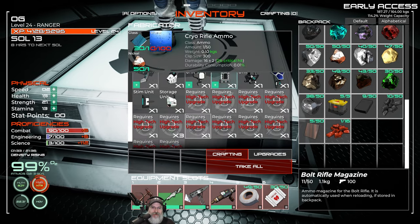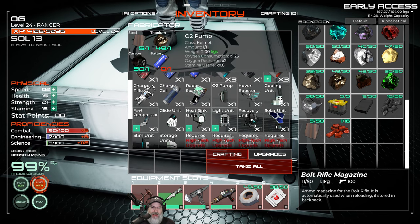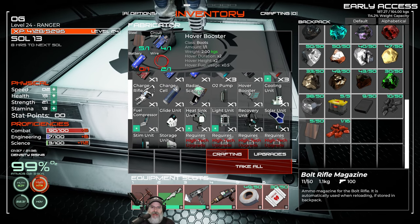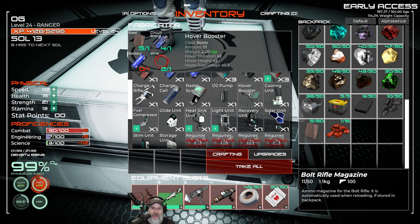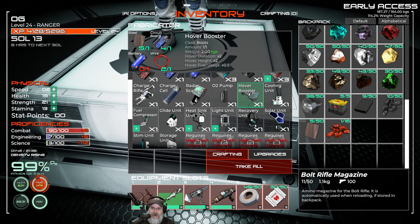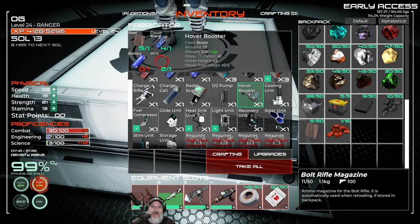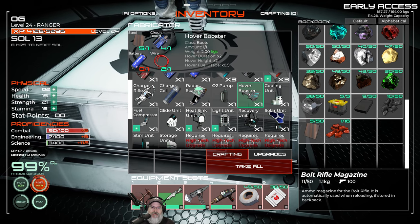Now if we go in here, we can make different types of upgrades for the suit. Let's take a quick look at those. Here we have a hover booster, and it tells us up above what it does — it's going to boost our hover. And there's a cooling unit — this will keep us cool when we're in a hot place.